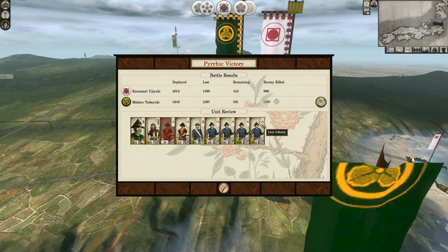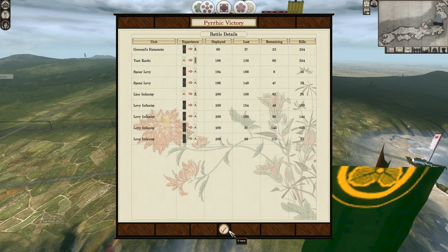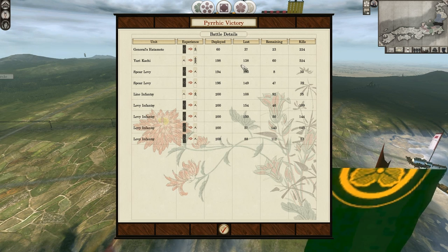Welcome to the second episode of my let's play Shogun 2 Total War Fall of the Samurai featuring Nagaoka. My first battle was a very interesting one — I was vastly outnumbered and he had better units than me. He had three units of Yarikachi and three units of Line Infantry. It was just an excellent battle, and I'm very glad I won it.